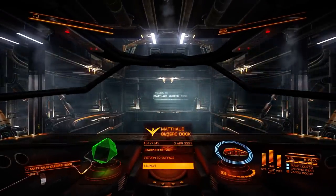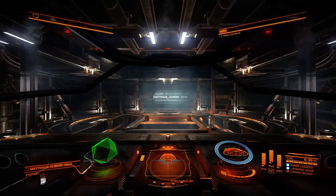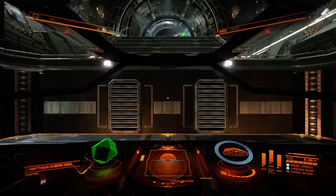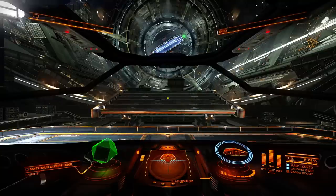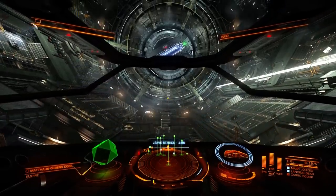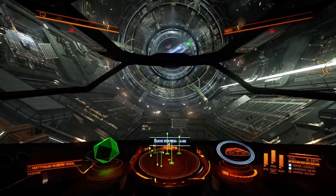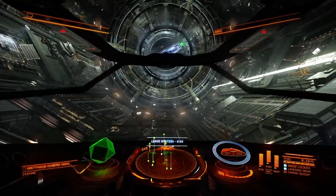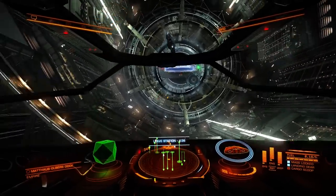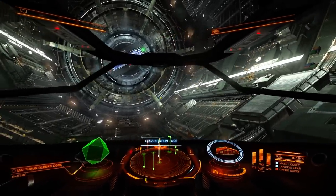Now we're gonna start the launch procedure — press Space and we're going out. Now since we have mapped the keys as W is up, S is down, and A and D are strafe left and right — we're gonna hold W initially. If we press S we go down, W up, A we go left, D we go right. We don't touch the mouse yet, because with the mouse we have tilt up, tilt down, roll left and roll right. And Q and E is turning the ship left and right.